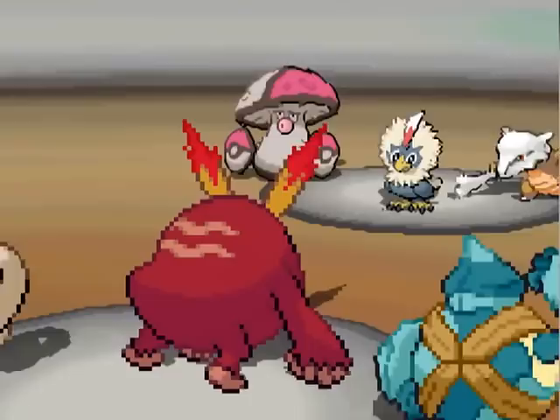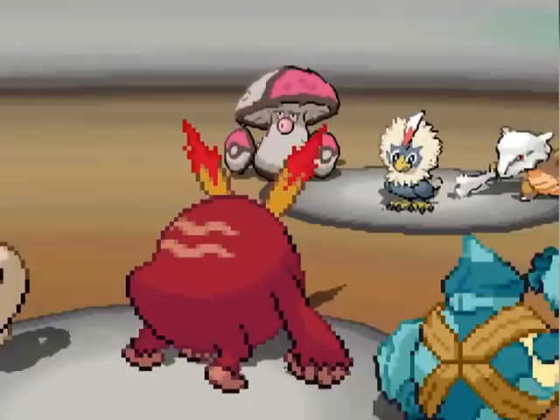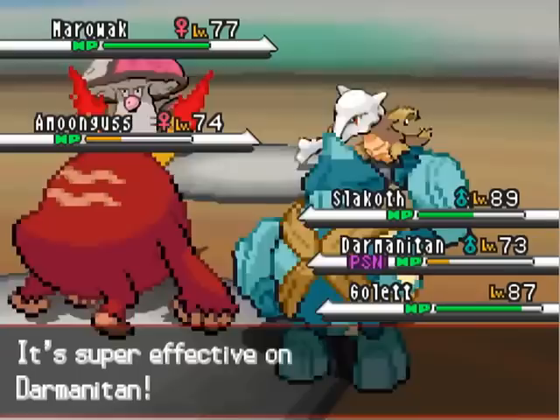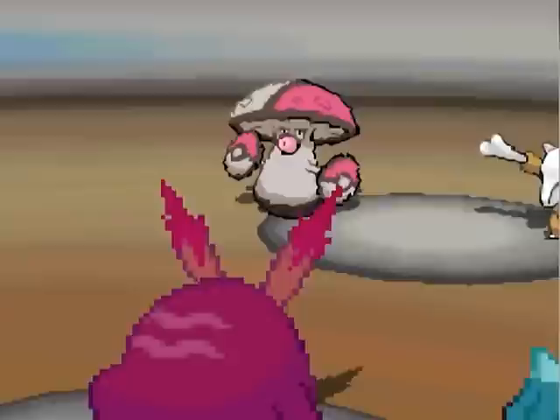He moves stuff around — oh hey, someone used Bulldoze. So Rufflet is going to die, and Darmanitan is going to take a lot of health damage. And I think I'm actually going to die from poison this turn, if I recall correctly. So both of my Pokemon speed has fallen.